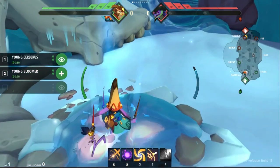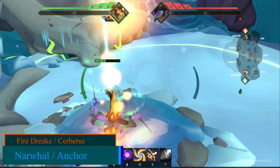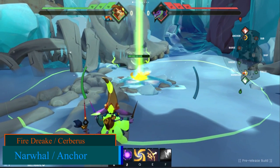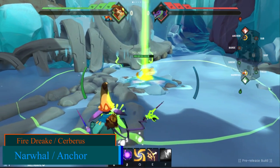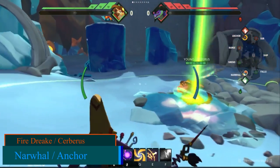Now moving on to the types of summons to place at each point, starting with Norwals and Anchor. I recommend summoning a Fire Drake or Cerberus. A Fire Drake will rain down periodic fire tracks in the surrounding vicinity and overlook Falls and Sub. A Cerberus on the other hand will provide vision on the backline extending over to Sirens and Barge.